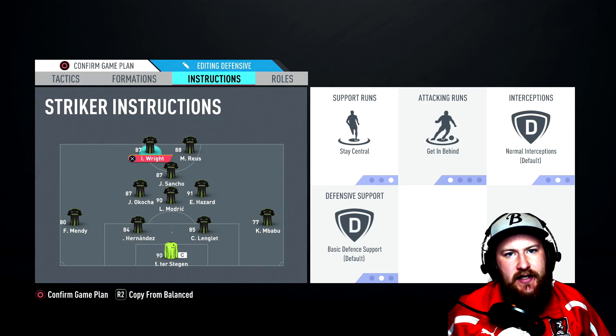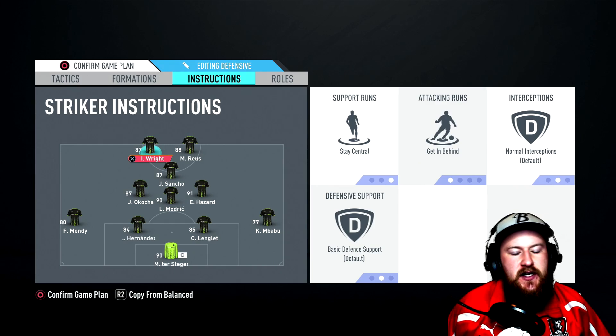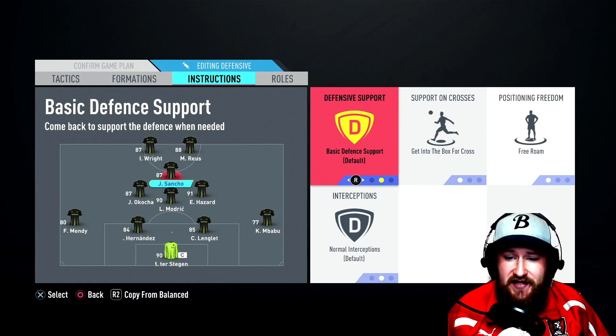The central attacking midfielder wants to be on basic defensive support, also get into the box for cross to make some good forward runs, free roam as always for good positional movement, and normal interceptions.